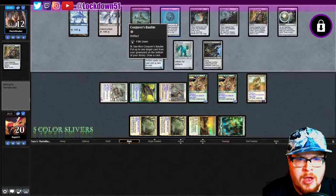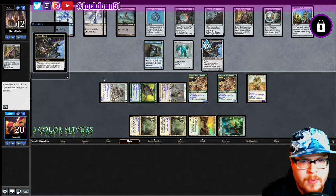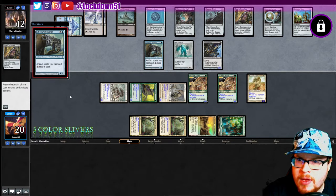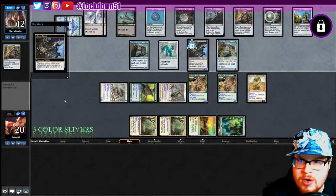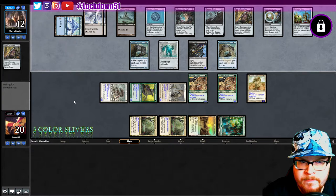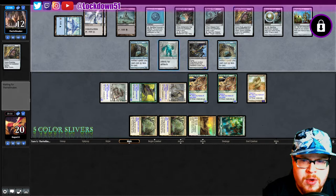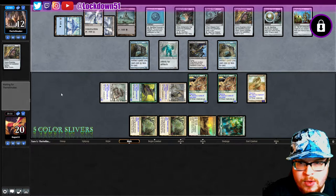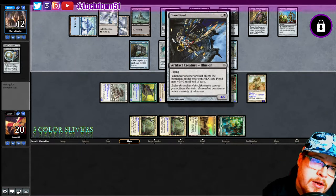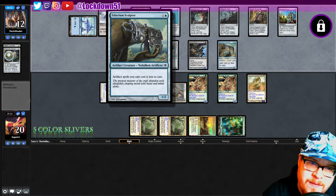They can crack Conjurer's Bauble; Springleaf Drum helps their mana. I wonder if they're holding removal — though they would have played it if they had it. If you're trying to race with Glaze Fiend you're not going to be too happy. One card in hand — this is pretty good for us so far. They can draw a few cards but they're not drawing extremely well. Let's see if I can find art for Glaze Fiend — there's just some artwork you look at and go nah.